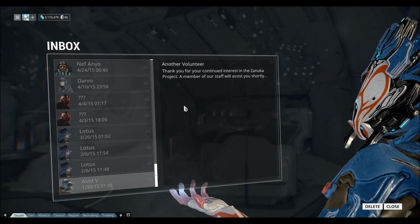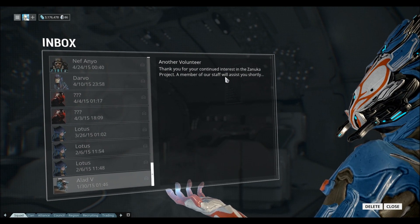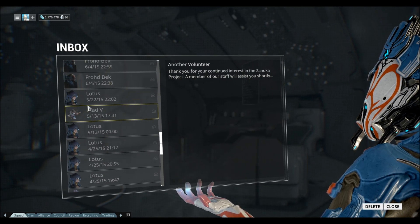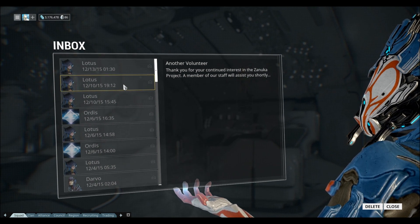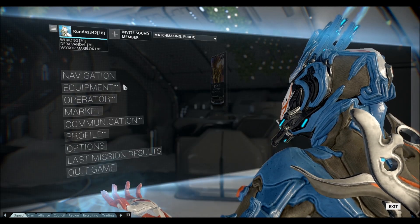It would look like something like this - it will say 'Thank you for your continued interest under the Nuka project. A member of our staff will assist you shortly.' Now I'm not sure if it looks like that now because that's a very, very old message, but that's how it used to look. That's how it usually happens and you usually get marked - it's just chance.